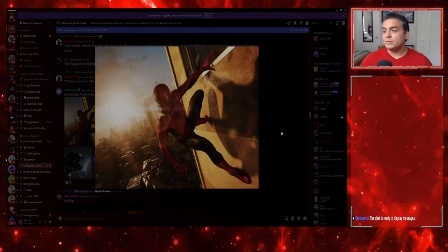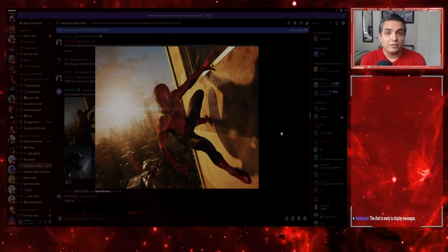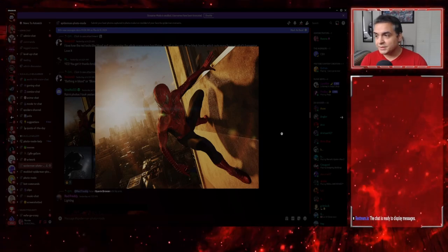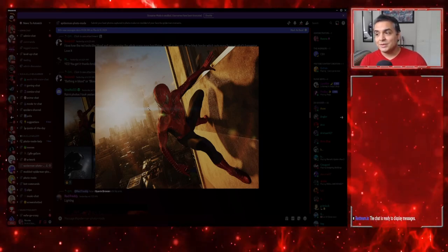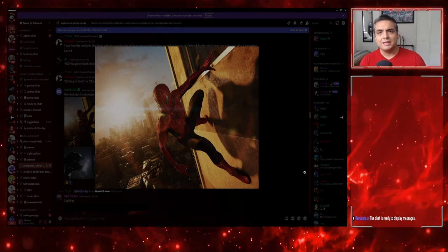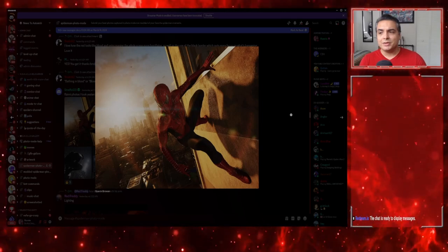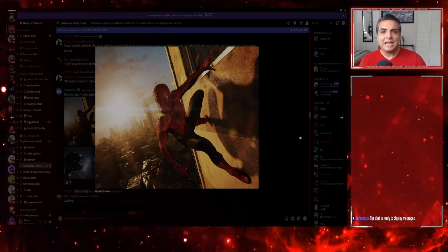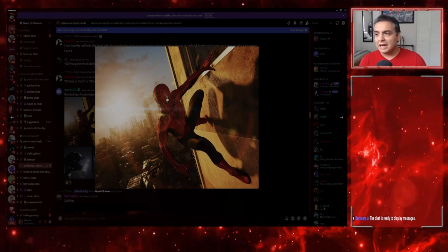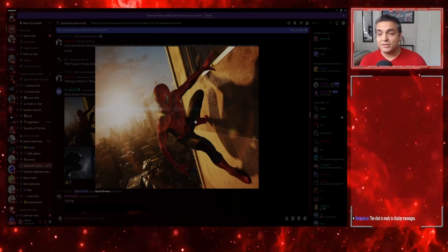Starting with Strefo123 — amazing shot. This actually reminds me of some of the promos from the original Spider-Man trilogy movies. That sunset with the Empire State Building in the background looks really nice. I'm kind of sad that the Chrysler Building didn't make it into the sequel — they removed it for some reason, and I think that building is just too iconic to be absent from a New York open-world game.